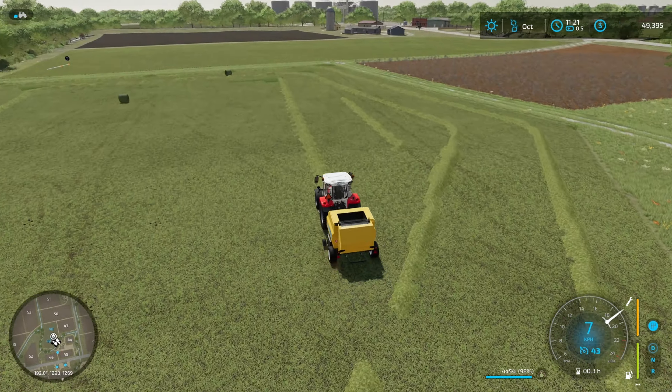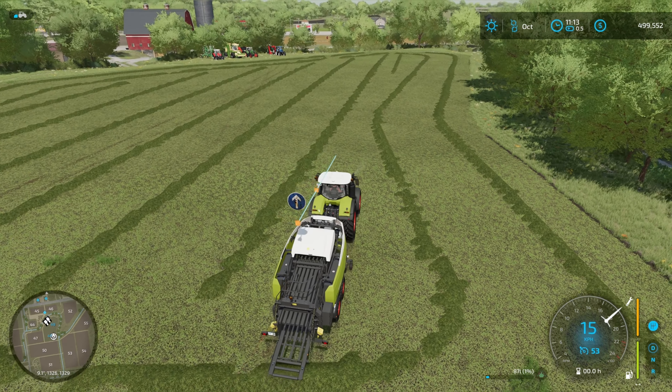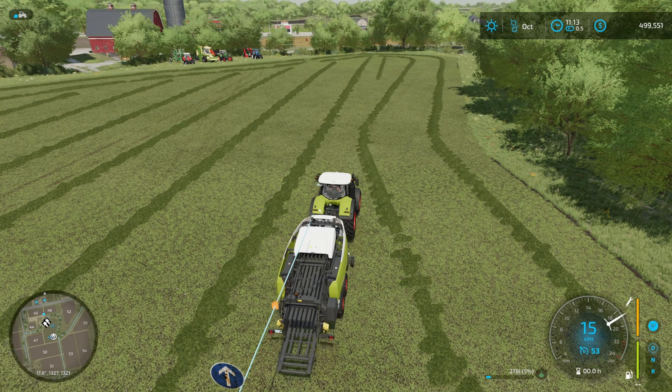So we've got the Claas square baler now on a nice big Claas tractor. I've recut and re-tedded the grass using the same courses. We're going to load up that course again for the tedder and run the baler through, then run the wrapper over it. I like square silage bales but I hate bale wrapping because it's so slow and painful, but this way makes it easier.